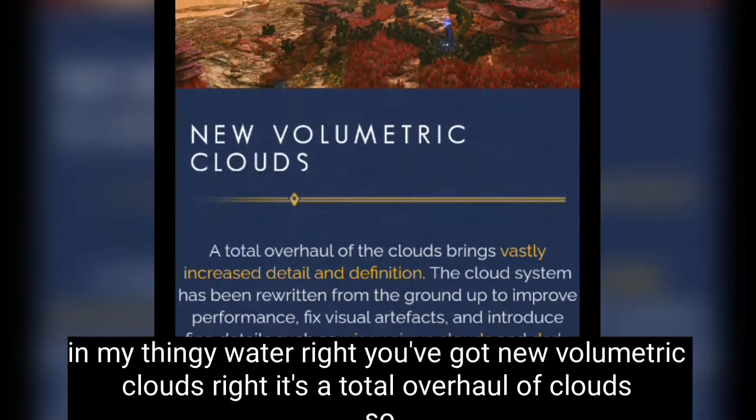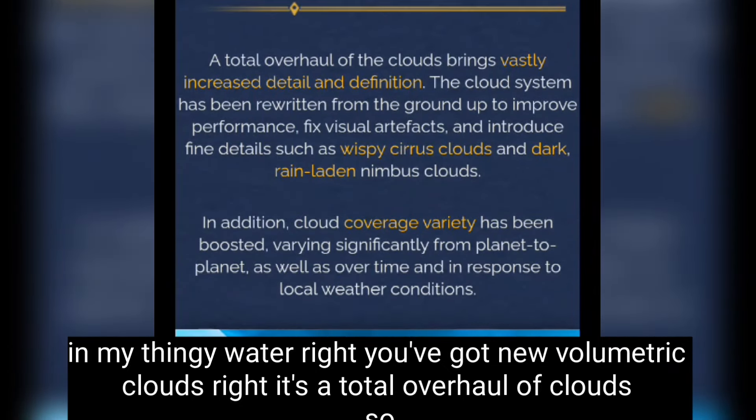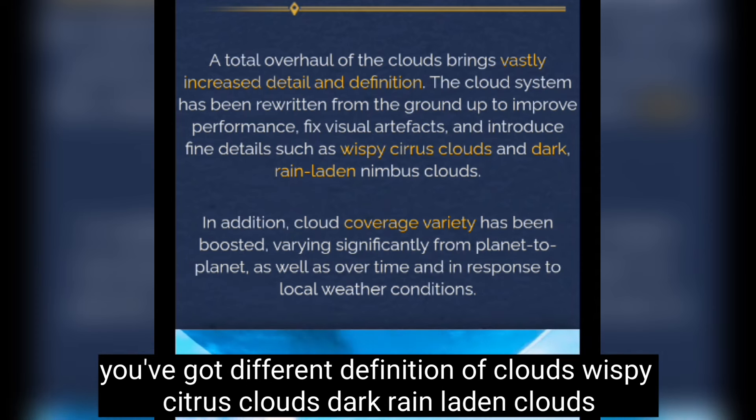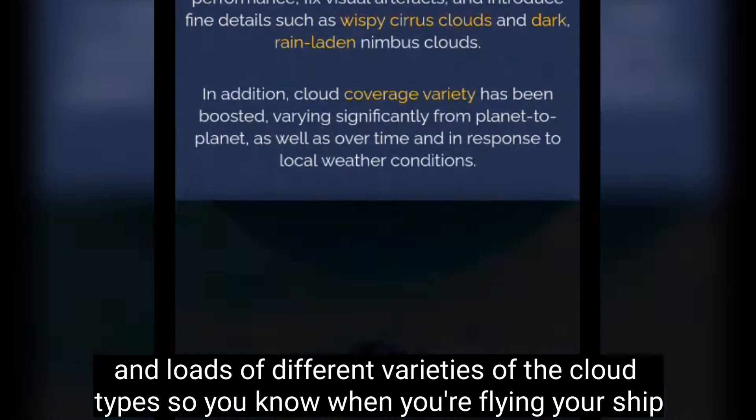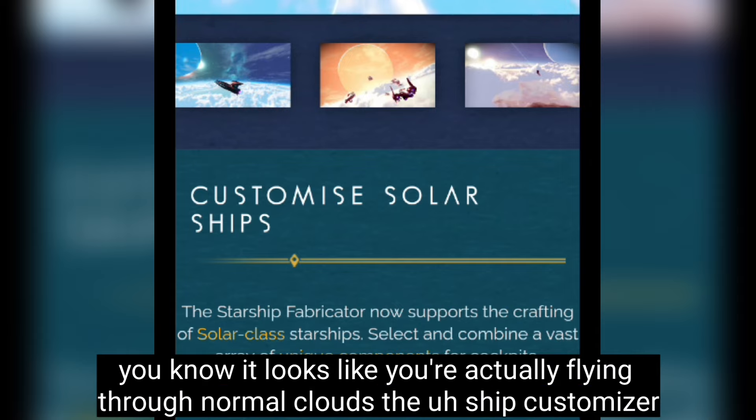There are new volumetric clouds — it's a total overhaul. You've got wispy citrus clouds, dark rain-laden clouds, and loads of different varieties of cloud types. When you're flying your ship, it actually looks like you're flying through real clouds.